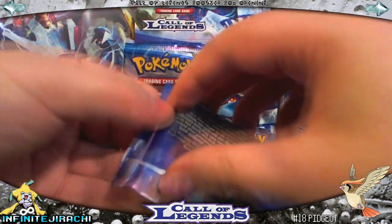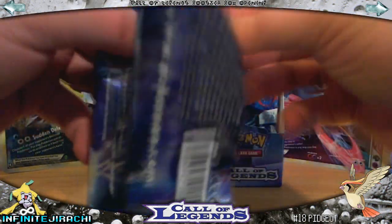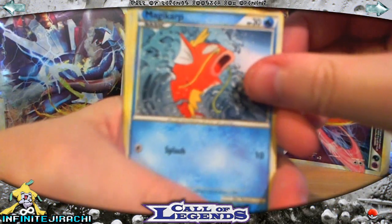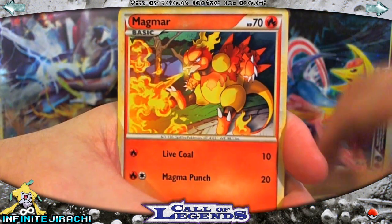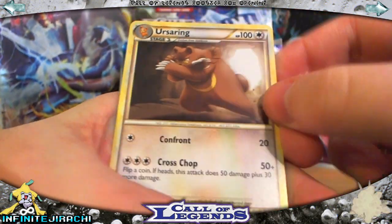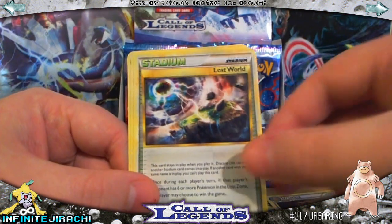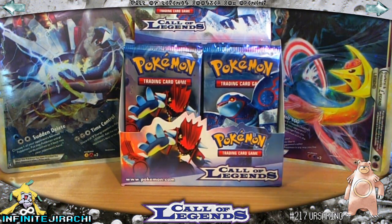Deoxys pack — I haven't changed the order of the packs at all, they're as they were. Magikarp, Houndour, Slowpoke, Magmar, Koffing, Dual Ball Reverse, and Ursaring — that's really cool, it's an action shot. Lost World — there we go, there's one! Quilava, and Flareon — my first Lost World. That one's not for trade, I'm keeping it, but anything else past that will be.